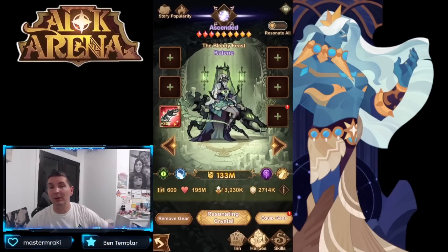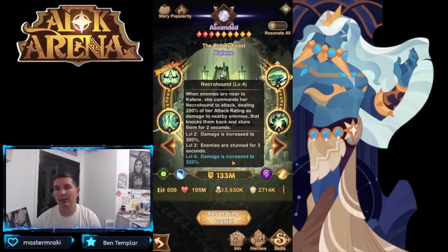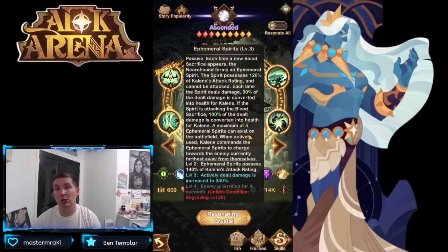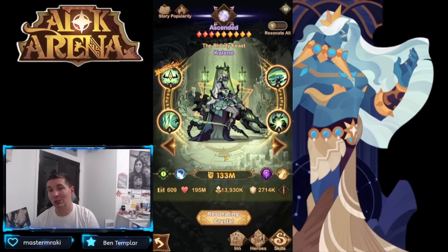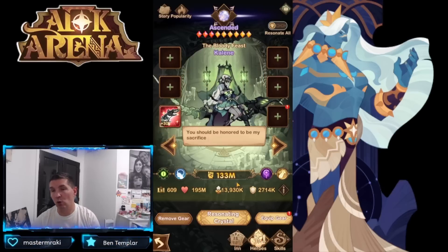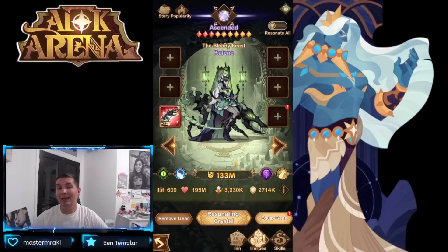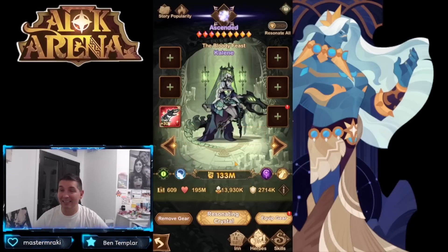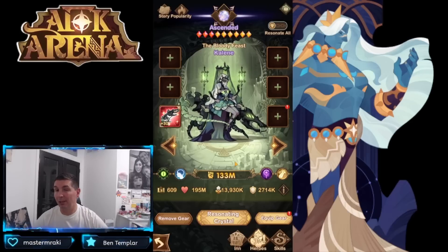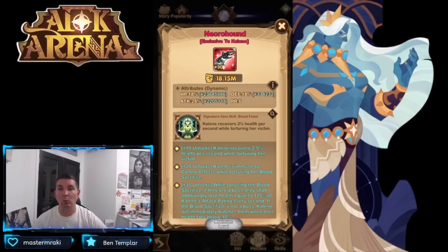Kayleen is very unique. A lot of players use her up front as a tank — she has a Necro Hound that provides some crowd control and Ethereal Spirits for additional CC. I've seen her front line and back line depending on team comps. Players are absolutely crushing it in the Graveborn tower with her, which is why we've started building her out. I'd say she's probably mid to high tier within the Graveborn, but not a priority early game.